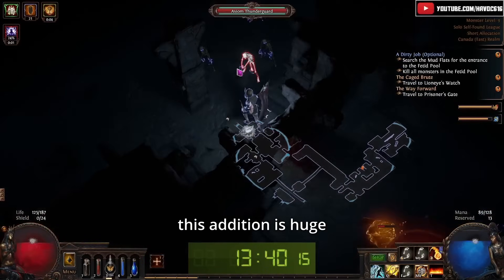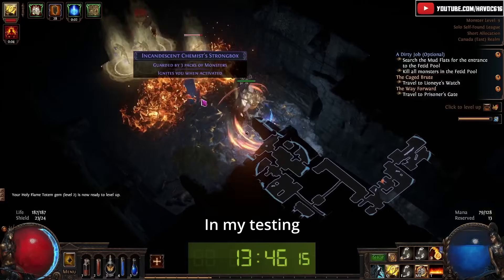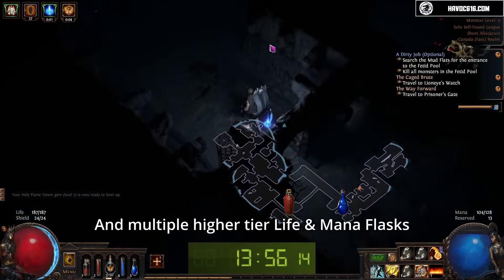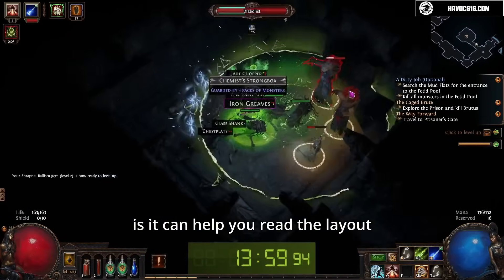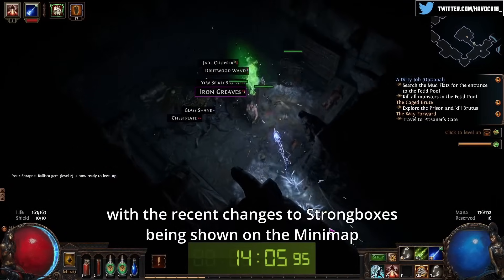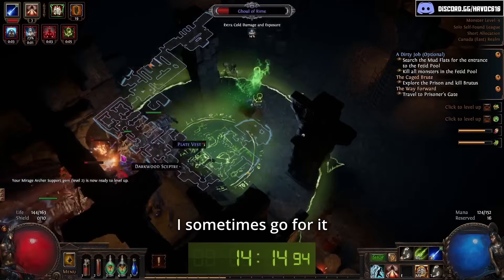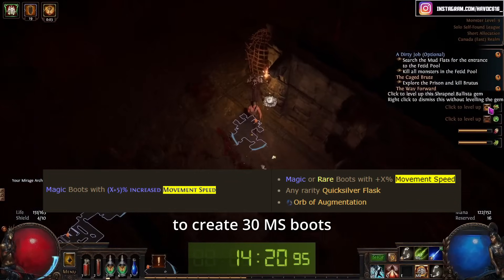Moving on to the Upper Prison, this addition is huge, because you can find a strongbox that will drop a bunch of flasks, but more importantly quicksilvers. In my testing, I found it to drop anywhere between 0 to 5 quicksilvers, with an average of 1 or 2. My worst box opens are a single small life or mana flask, and my best box open is 5 quicksilvers, an Abyss jewel, and multiple higher tier life and mana flasks. Quicksilvers will help you zoom faster, and the other nice thing is it can help you read the layout — it's usually in a fixed location depending on the randomly chosen layout topology, and with the recent changes to strongboxes being shown on the minimap, it becomes easy to find. In runs where I'm not using an attack-based movement skill, I always go for it. And the reason I sometimes skip it is because in any run with excess quicksilvers, we can do the movement speed vendor craft multiple times to create 30 MS boots.